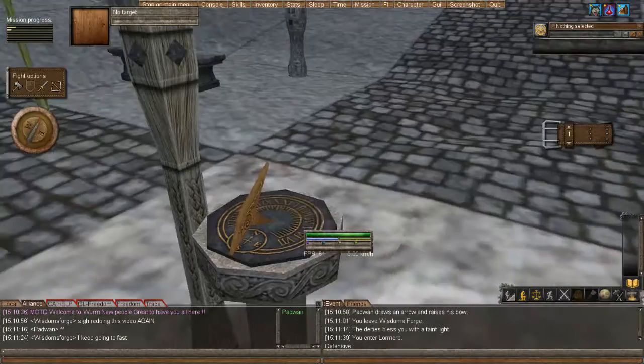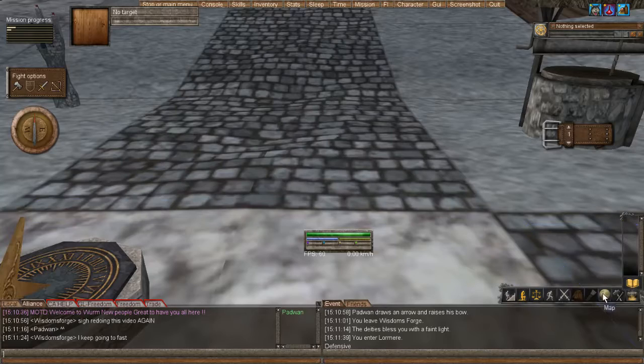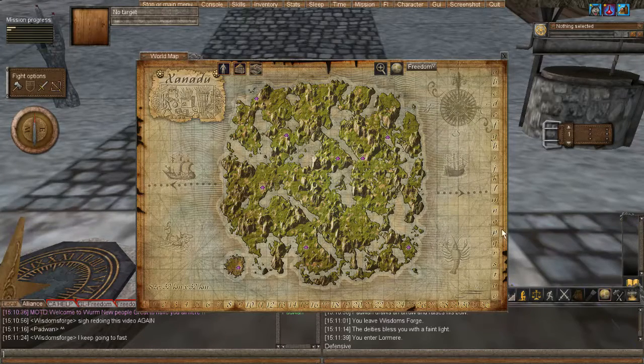We are now at the starter town of Lorimer. The way that you figure out where that is on the map is go over here to the right-hand side of your screen, left-click on the map button. And then these little purple huts, these are all the different starter deeds.